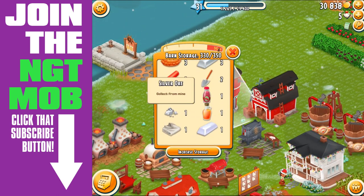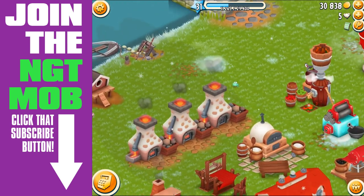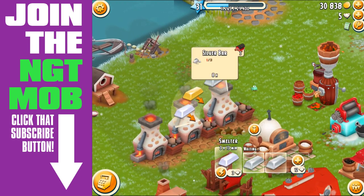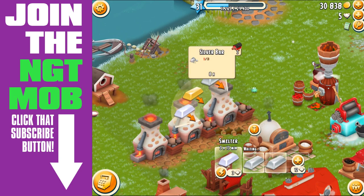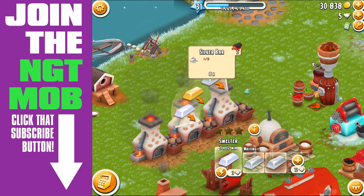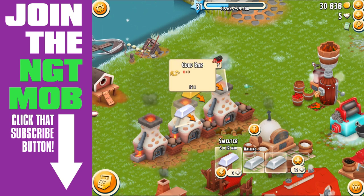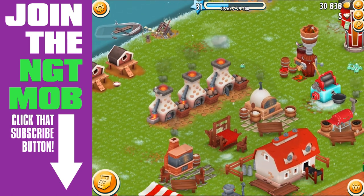Let's look at the raw materials in our barn. We have silver ore, gold ore, and platinum ore. Once you have three of any ore, it takes three to melt and press into a bar in your smelter. The silver bar takes 8 hours - that's why there's only one queue slot unlocked when you first get the smelter. It's 8 hours for a silver bar, 12 hours for a gold bar, and 16 hours for a platinum bar.